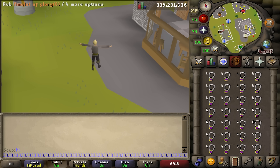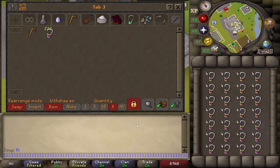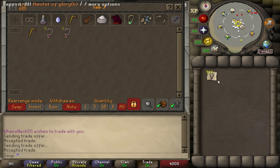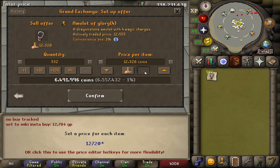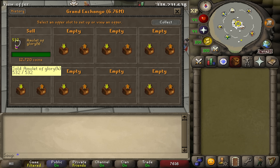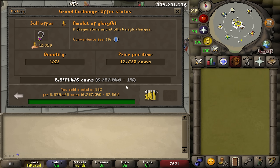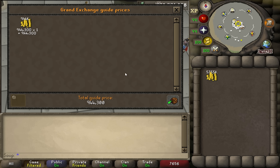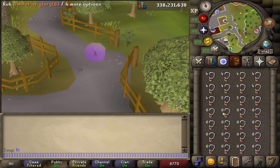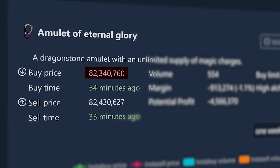I was able to turn a full inventory of Amulet of Glory 6s into Amulet of Glory 4s in about 3 minutes. The more focused you are, the more Glories you'll be able to uncharge. After 1 hour, I had uncharged 532 Amulet of Glories. In total, I spent 5,755,176 GP to buy the Amulet of Glory 6s. All of the Amulet of Glory 4s took about 45 minutes to sell, making me 6,699,476 GP. Subtract the original 5.7 million, and we are left with 944,300 GP profit from 1 hour of uncharging Amulet of Glories — almost 1 million GP an hour. One of the best parts is that there are no requirements; you can do this on a fresh account. Whether you're turning 6-charge glories into 4-charge or completely uncharging, there's always money to be made here, especially when an Amulet of Eternal Glory is so expensive.